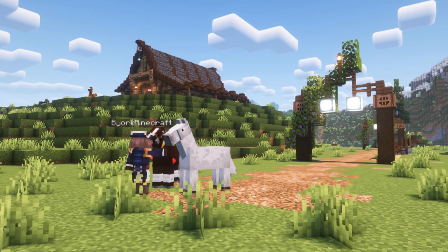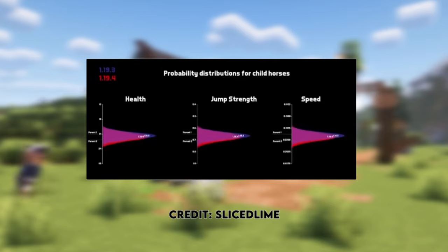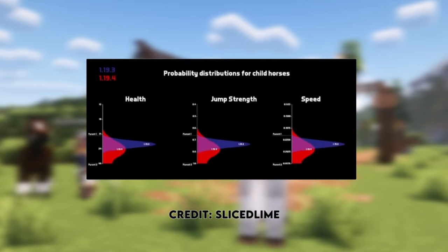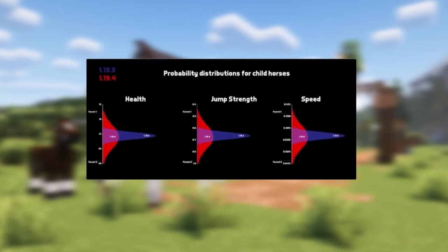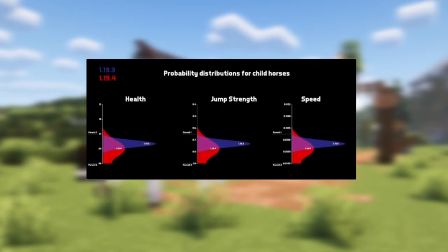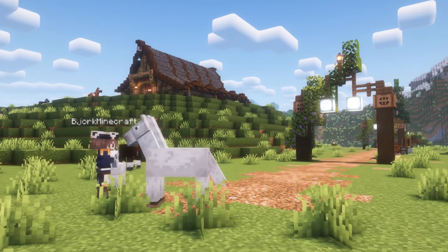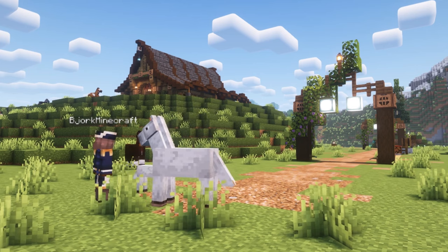So how does horse breeding work now? When two horses are bred together, the offspring stats will be within a certain range based on the parents' stats. As you can see by this bell curve, it's more likely that the foal will be an average of its parents, with decreasing chances for it to have stats that exceed or are worse than those of its parents. Even though there's a very slight chance for two parents to produce a superior offspring, there is a chance nonetheless, and with enough time and golden carrots, it was possible to breed a horse with fully maxed out stats.